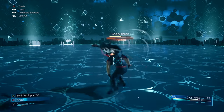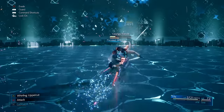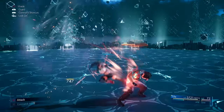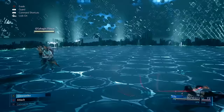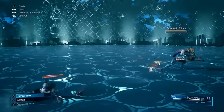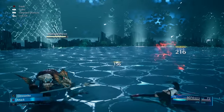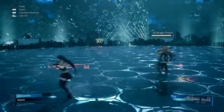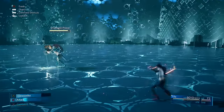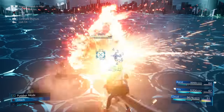The best character for Parry Materia is Tifa — she doesn't even parry or dodge with it, she just spams it to slide and deal damage, making it a superior option. Use it to dodge, deal damage, and weave it into your combos. At the end of combos when you might be exposed, use the Parry Materia to cancel animations, deal some damage, and keep the enemy unable to predict your attacks.